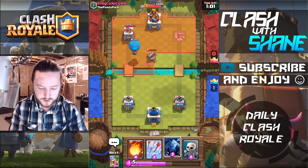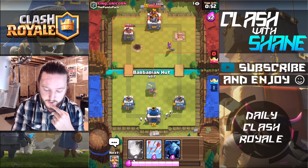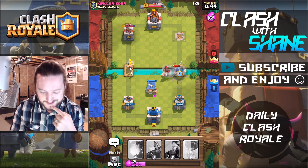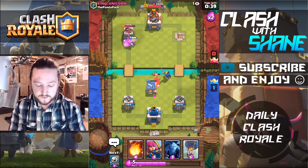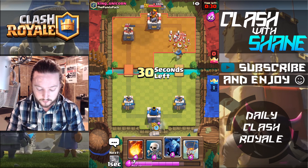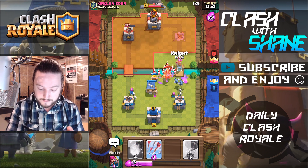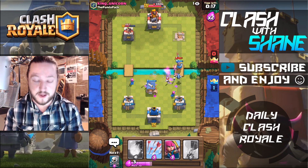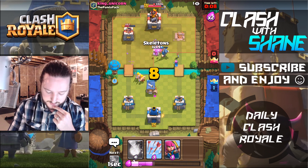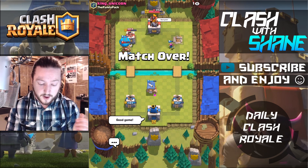Use it please — that cannon pull, no Minion Horde. Alright, he used that — respectable. The balloon doesn't get in there but we still get the death damage. Let's go Barbarian Hut on the left-hand side, putting on pressure. I should have Fireballed that but whatever — lesson learned. You don't want the Musketeer getting free shots on your Barbarian Hut. Because I used the Barbarian Hut on the left-hand side we've got some good damage. I want to save the Arrows for the Minion Horde because it's a better value trade versus using the Fireball. Good game to my friend King Unicorn — still undefeated with this Barbarian Hut balloon deck.